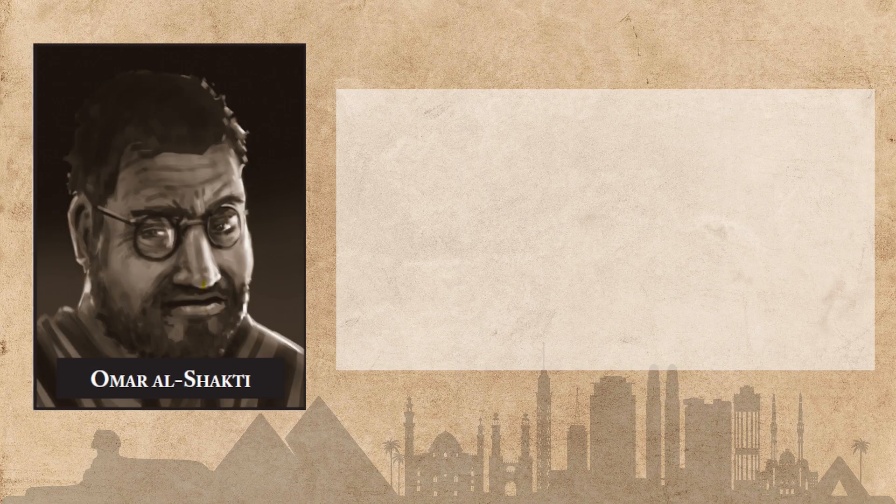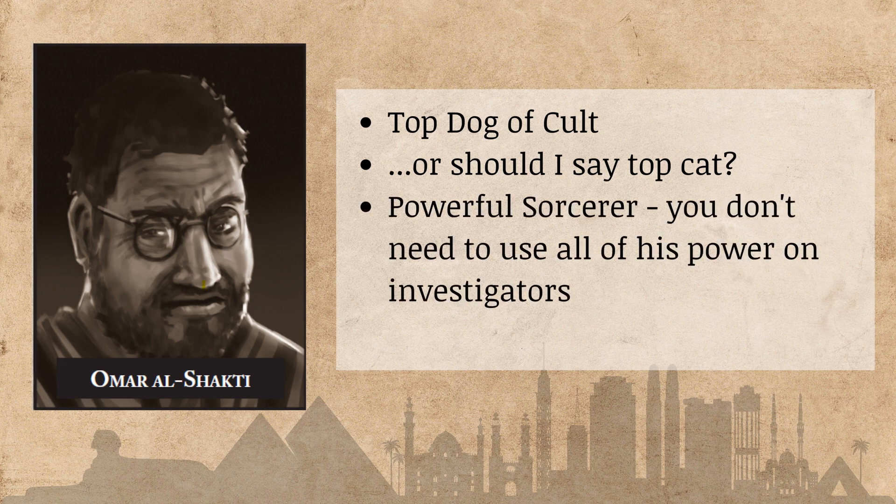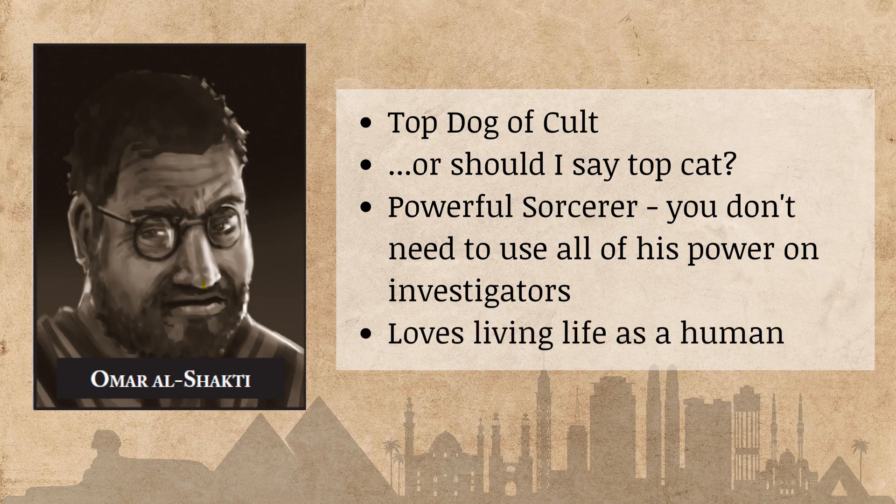Next we have Omar al-Shakti, the high priest of the Brotherhood. He is above Gavigan and Shafik from England — essentially their boss. He always has his cat with him, which is fun, and he is a very high and powerful sorcerer. My biggest tip is to not expend all of his power on the investigators; play him more as a reserved cult leader, because after all he's been resurrected many, many times. Don't put too much stress on bringing his full power into a fight.